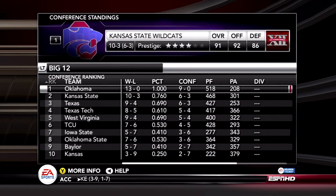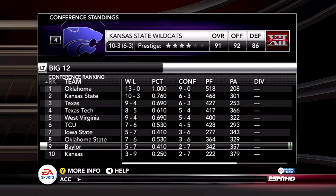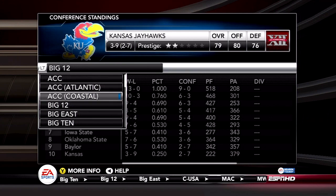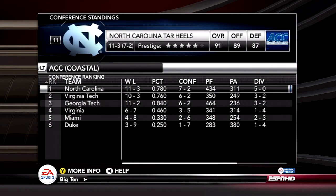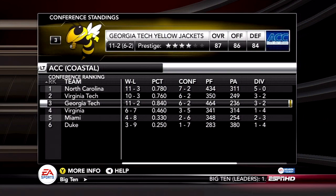In the Big 12, Oklahoma is leading the way as national champs for this year, followed by Kansas State. And of course, Kansas finished last. In the ACC Coastal Division, North Carolina had a good year. Georgia Tech won the Sugar Bowl but finishes third in their division.